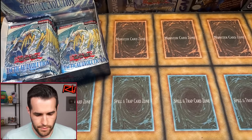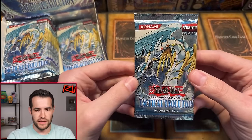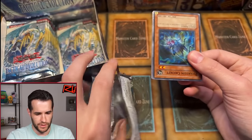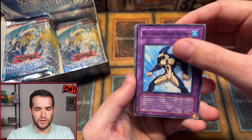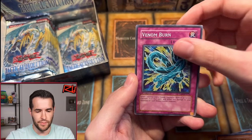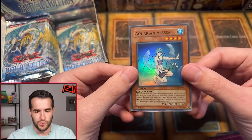One pack magic for Jordan H — everybody send some luck. First edition, hit that like button. How many years do old school boxes last? We are not even close to done with boxes. We have Neospatial Marine Dolphin, Destructive Draw, Alien Shock Trooper, Gravitic Orb, Phantom Cricket. One pack magic — Venom Burn. Not huge, but a super rare, we'll take it. Aquarian Alessa — let's go, super rare! That's two pulls, Jordan H, one pack magic. Not a crazy pull, but still very nice.